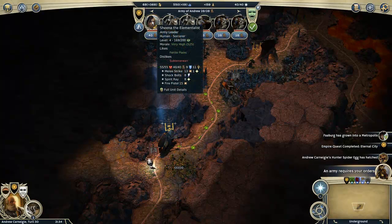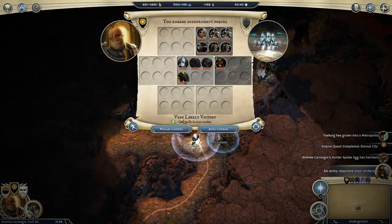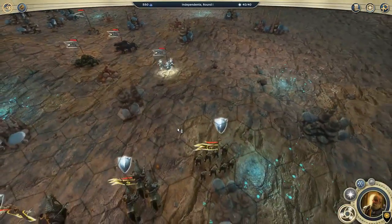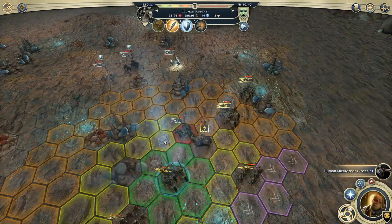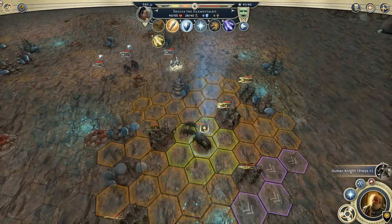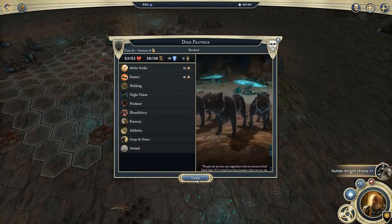I think I definitely want to fight these, because otherwise my swarm darter is going to run right into them. Let's do this with my entire army. Lucky they didn't all go attack the swarm darter — they could have killed him easily. I should probably protect her because this panther could do a lot of damage with the pounce. This guy could zap me too.